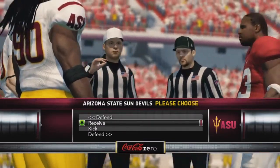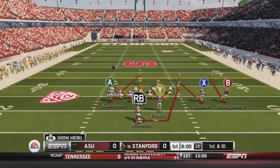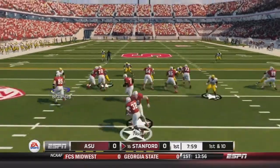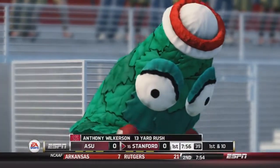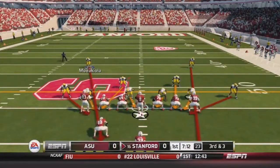We win the coin toss and we are going to go ahead and defer to the second half, so Stanford will begin with the ball first. Kevin Hogan is under center to start this game, and Hewitt goes in motion. It's going to be a handoff to Wilkerson — he cuts it up the middle. Very nice run, running through defenders like it's nothing. 13-yard gain to start off right there.